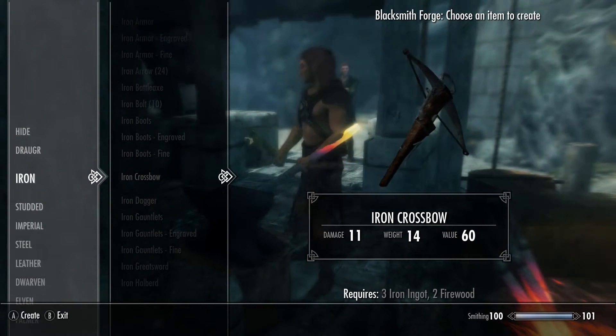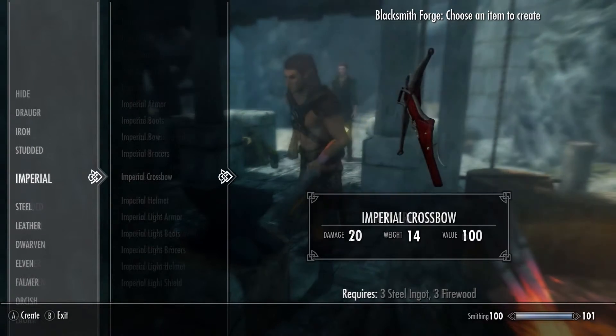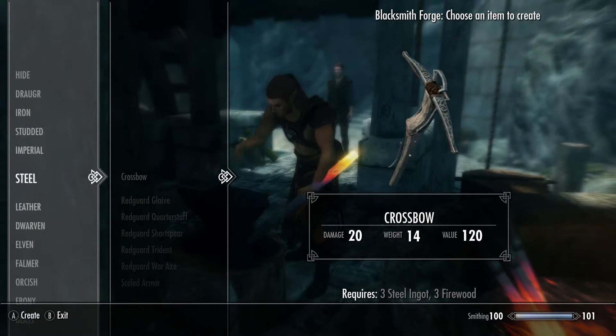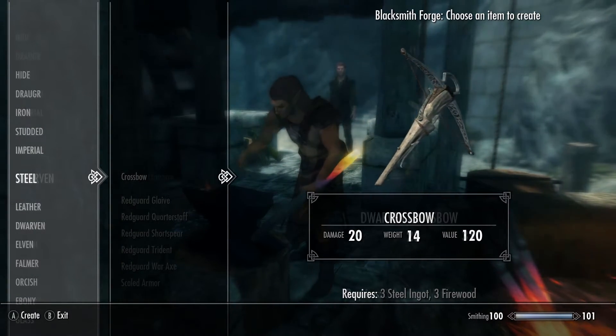The mod adds a variety of craftable crossbows complemented by their matching bolts. We have iron, steel, imperial, and most notably dwarven crossbows. You will need certain skills to craft them and they will have different damage outputs depending on how strong the in-game material is.